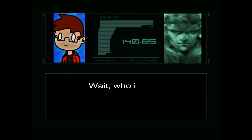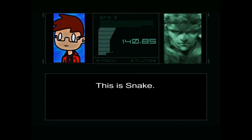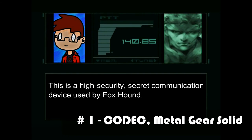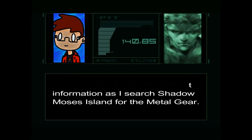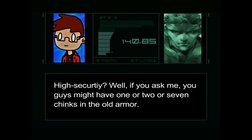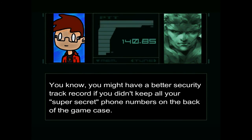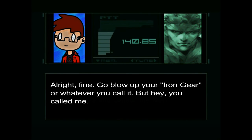'Colonel, come in. Can you read me?' 'Wait, who is this?' 'This is Snake.' 'Seriously? Who came up with that name?' This is a high-security secret communication device used by Foxhound. This is how Snake is given important information as he searches Shadow Moses Island for the Metal Gear. 'High security? Well, if you ask me, you guys might have one or two — or seven — chinks in the old armor.' You might have a better security track record if you didn't keep all your super secret phone numbers on the back of the game case.